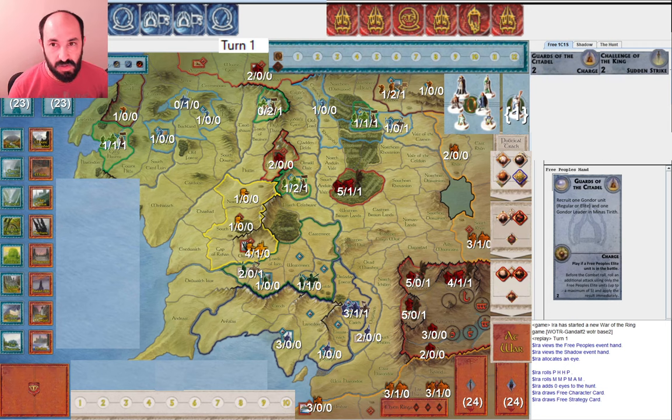Against only one Eye, I would have preferred getting some more movement. At least I have a little bit — I have these Palantirs. I think probably what I would do as Free Peoples is start by just passing twice, because I don't think there's anything particularly urgent. After that, I would play Guards of the Citadel because I want to cycle my strategy cards and see what happens.